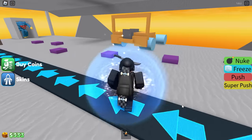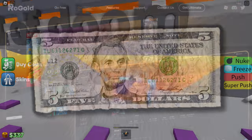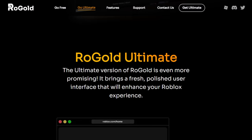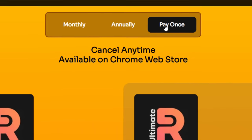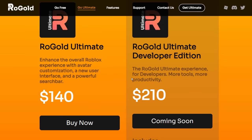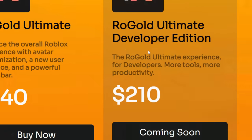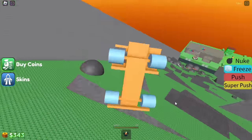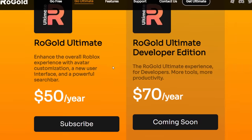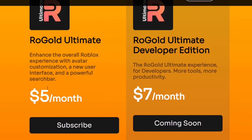Now before we get into the review, I just want to warn you quickly — Rogold Ultimate does cost money. So you can either pay for it monthly, annually, or pay once. If you pay once, that's like $200, or $140 for the normal edition. The developer edition is a bit more expensive. $140 for it permanently is not really too bad if you think about it. Annually is like $50 a year, and then monthly is only £5 a month.